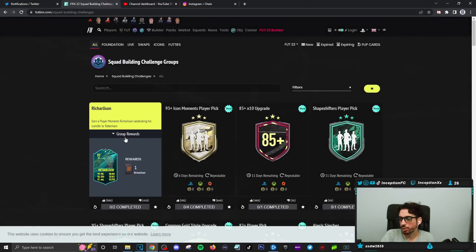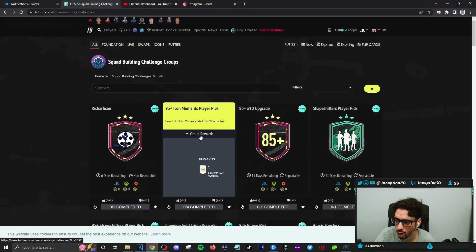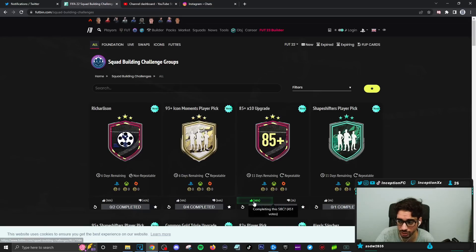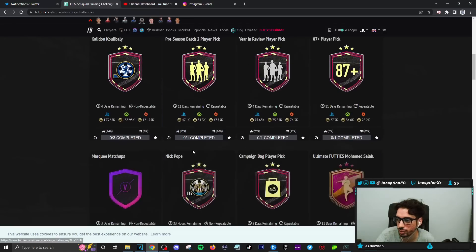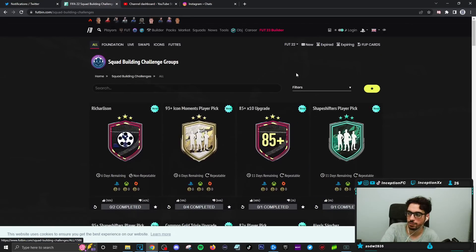The squad price should definitely be lower than two squads — it should literally be one squad for what this card offers in-game, but EA is what it is. Anyways, today they have the Icon Moments player pick, 85 plus times 10. Apparently this is repeatable now, so you can see 98% completion because people are able to unlock all of the cards they wanted before, like Neymar and all that kind of stuff, for those of you that did not have it yet. That's it for the video today.